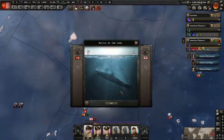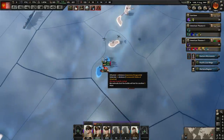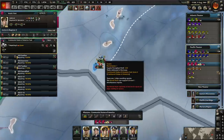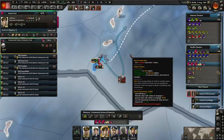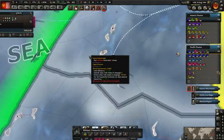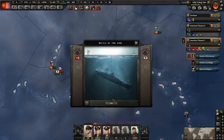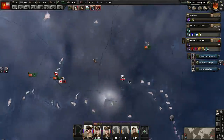Looks like we did sink a convoy there while the fleet was over here. Yeah, I don't think we're going to win this — I think we're going to lose Guam. Historically, the Americans lost Guam as well, so I guess it makes sense. These guys probably shouldn't be repairing here — get out of there. Yeah, we definitely lost Guam. It is what it is — it's kind of far away, it's not surprising. But we're going to keep Wake Island — they ain't taking that one from me.